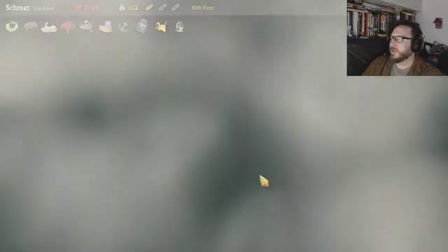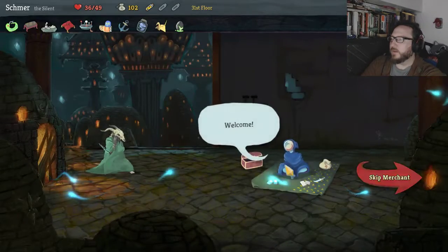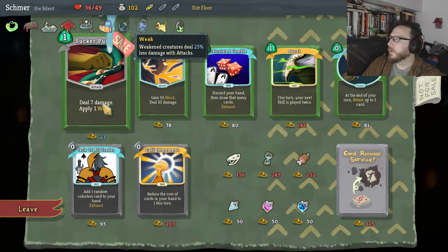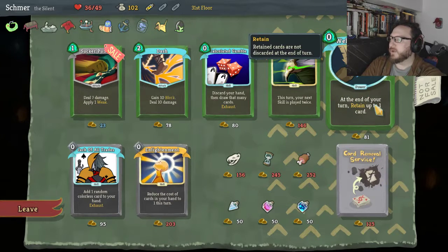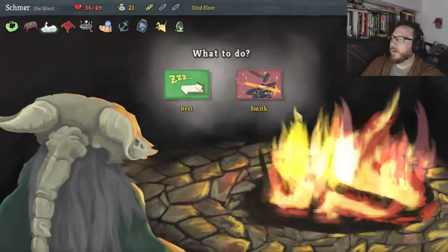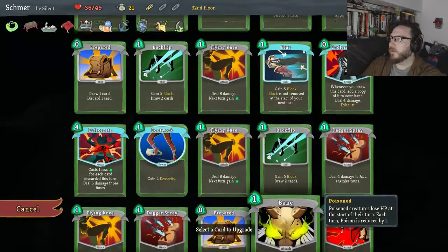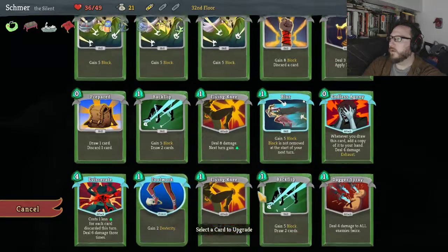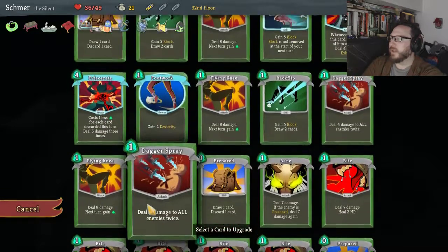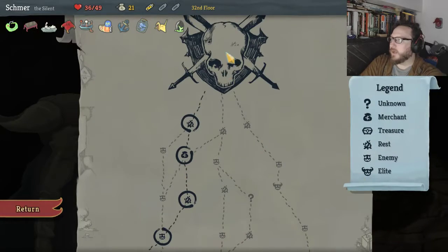We'll take Prepared. Go to this campfire and we absolutely must rest. Okay, proceed. We come here and we can remove a card from our deck — no, we can't, we're too poor. Sucker Punch is okay, Well Laid Plans is really good — let's take it. We've got another campfire where I guess we're just gonna Smith. We want to upgrade Footwork, a Bite perhaps, Well Laid Plans. Let's upgrade Well Laid Plans because it's free and it's useful to be upgraded.